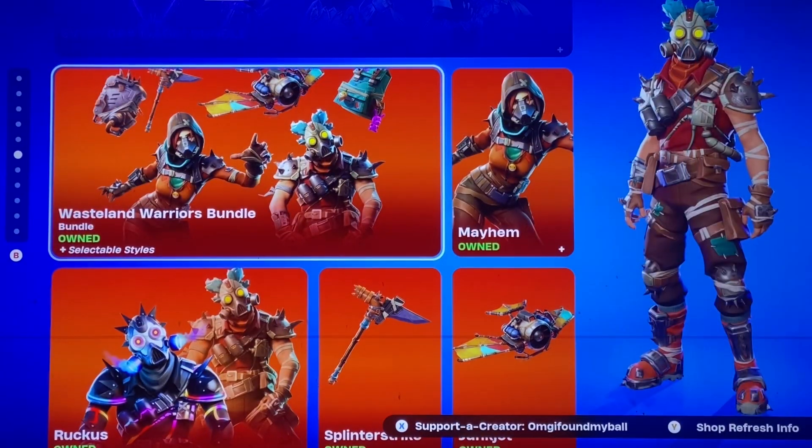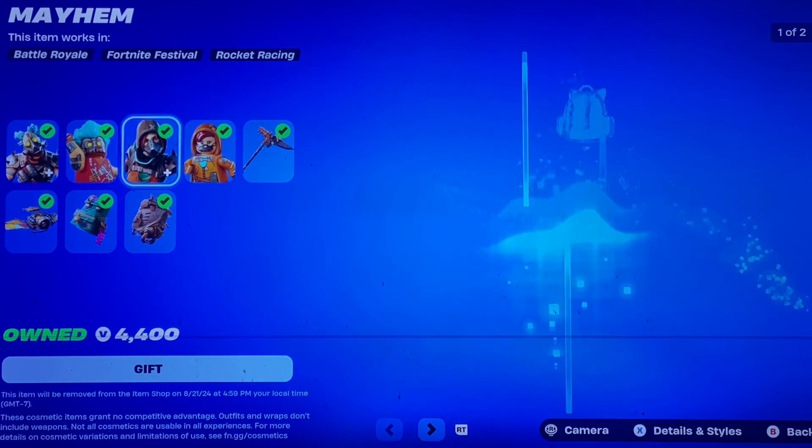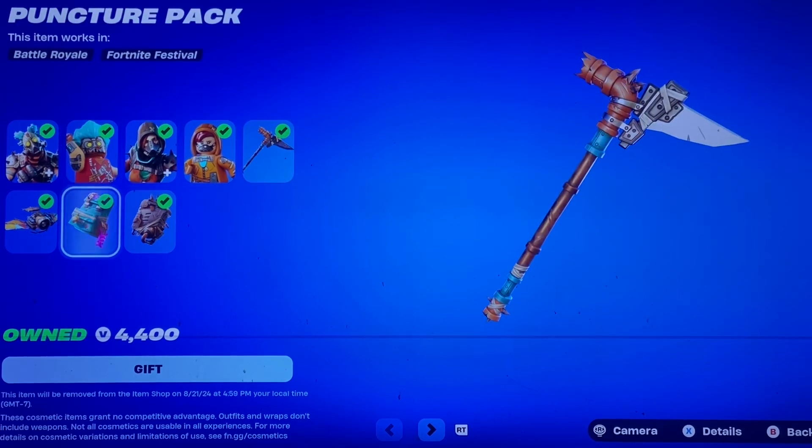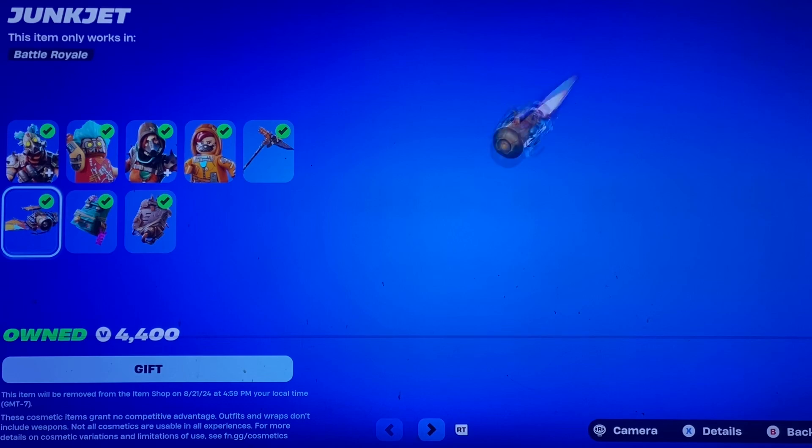We have the Wasteland Warriors Bundle — I know this one ain't new. We got Ruckus, Mayhem, the Splinter Strike Pickaxe, Puncture Pack, the Spike Chamber, and Junk Jet.